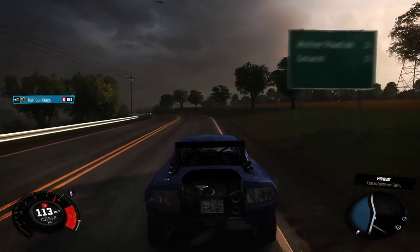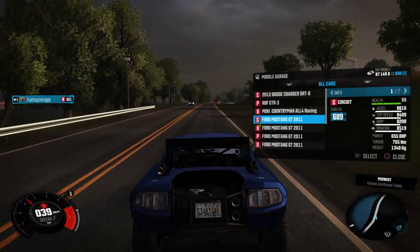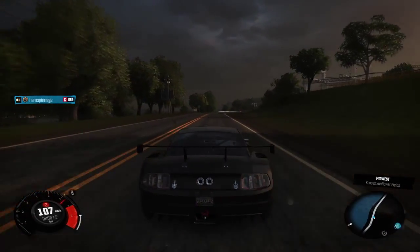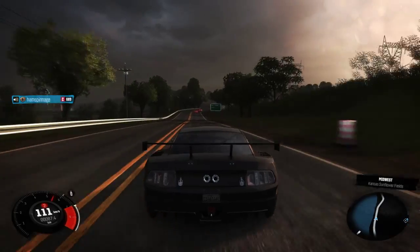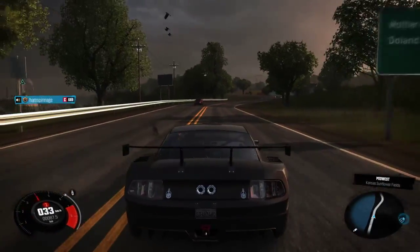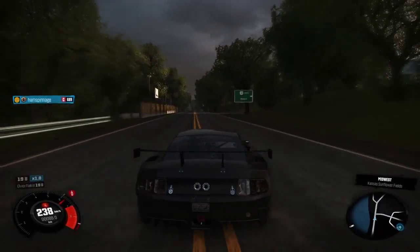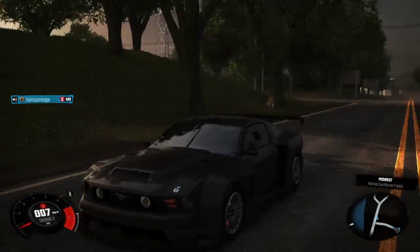Moving on to the next car on the list, which is the circuit spec. Circuits are usually known to be the fastest cars in the game — good for circuit racing. I really enjoy this car. And that's all the Ford Mustang GT 2011 different specs. Now I move on to the other cars I have bought.